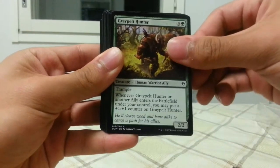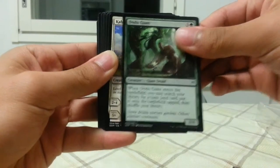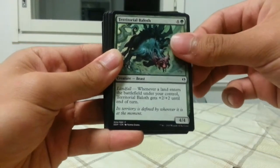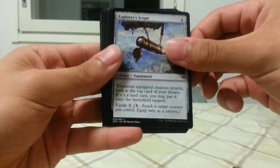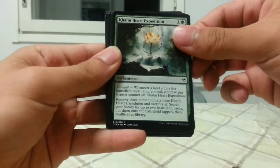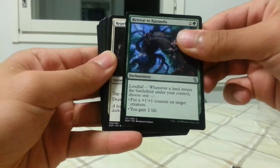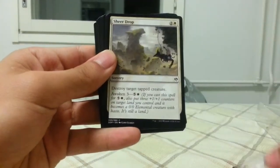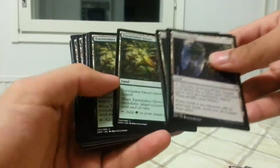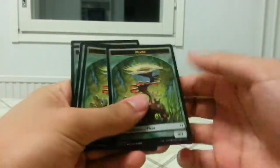Turntimber Basilisk, Greypelt Hunter — two of these — Joraga Bard, Undo Giant, Kabira Vindicator, Makindi Griffin, Wildheart Invoker, Turntimber Grove, Explorer Scope, Groundswell, Oust, Coalheart Expedition, Harrow, Retreat to Kazandu, Repel the Darkness, Sheer Drop, Evolving Wilds — three of those — Greypelt Refuge, Turntimber Growth, and the rest are Forest and Plains.